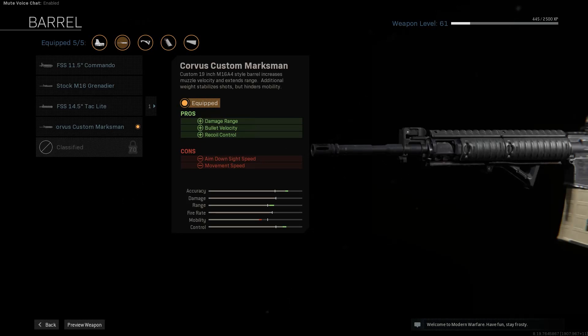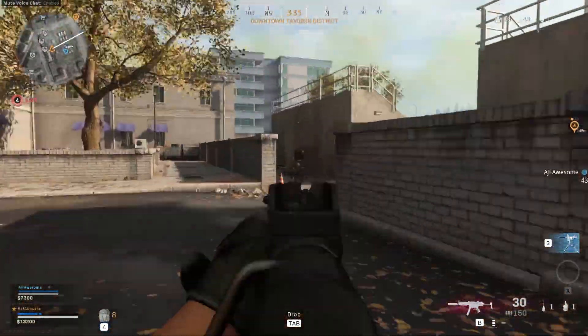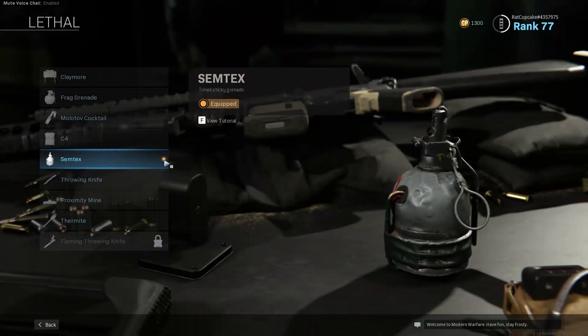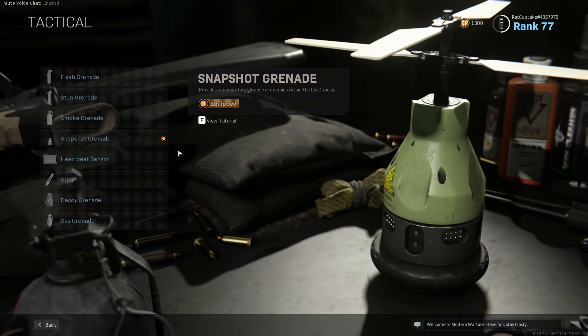The Corvus Custom Marksman Barrel reduces aim down sight and movement speed, but stabilises your shots while adding range. The granulated grip tape also helps to steady your shots. You're searching for extra damage with your Tactical and Lethal slots, so the Semtex and Snapshot Grenade are solid choices.